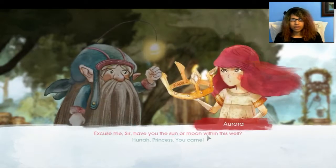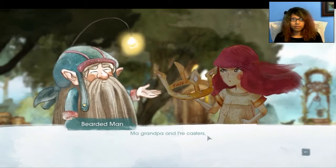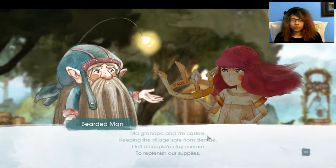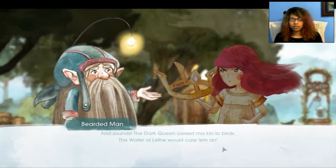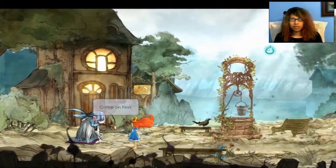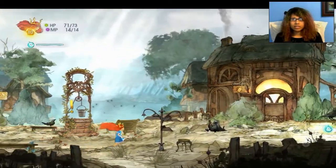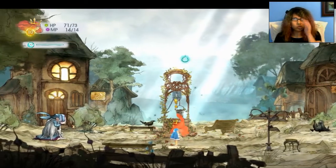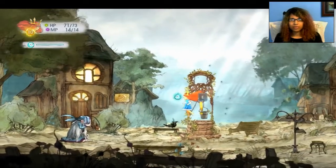Hooray! Princess, you came! The NPC says: 'Most certainly not. Can't you see? I'm all alone again! My grandpa and I are casters keeping the village safe from demise. I left a couple of days before to replenish our supplies. In sounds the Dark Queen cursed my kin to birds. The water of Leith would cure him, and I have to make the journey down.' So I guess everyone inside this town, all the crows, are actually people - town folk. The Dark Queen turned them into crows and I have to go down this well to get the antidote or something to cure them of their plight.